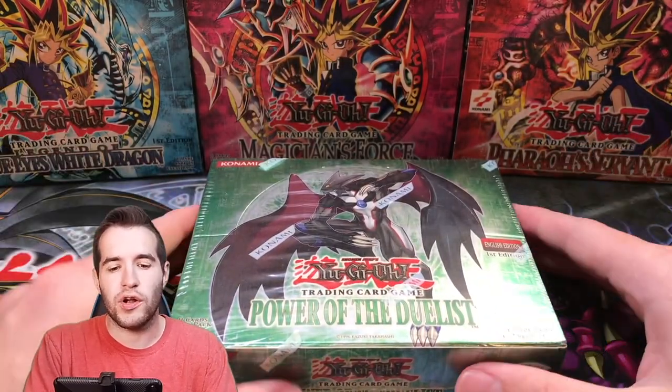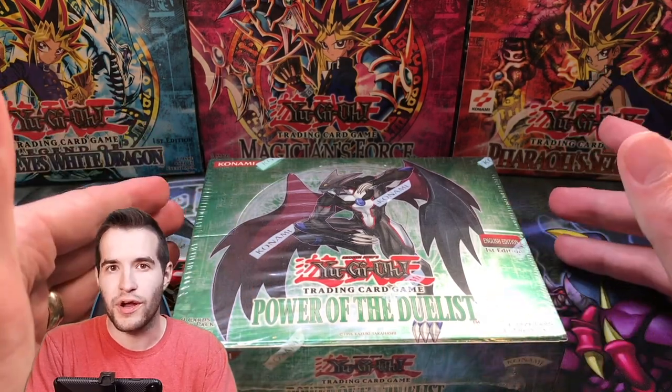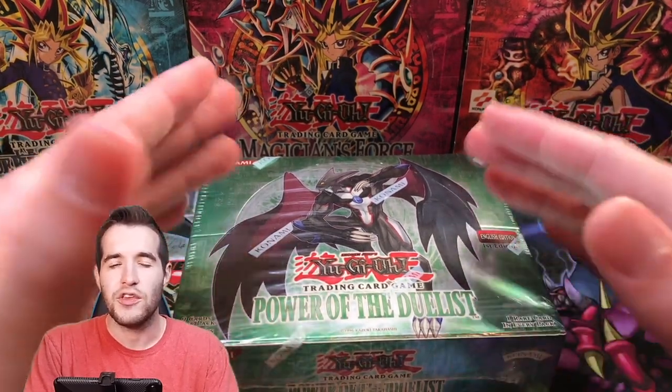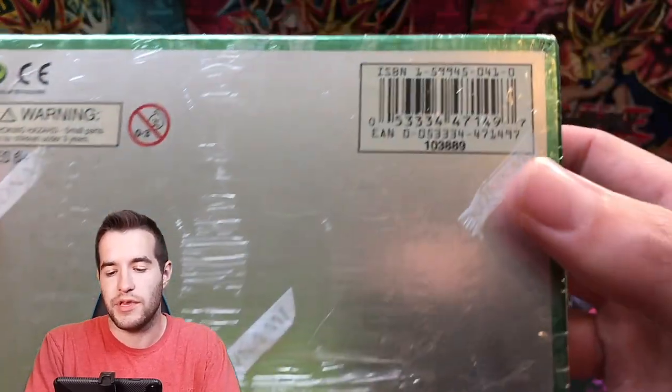Just a reminder — hobby box means you can pull the Supers or Ultra Rares as Ultimate Rare form. With the retail you could only pull the rare version if you're opening North American boxes. If you open European boxes you could pull either one. This is a North American box — you can tell by the hobby code on the back.